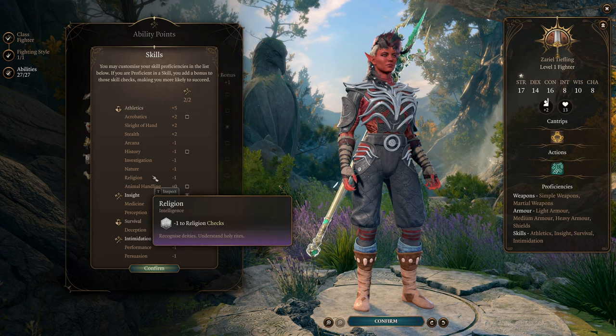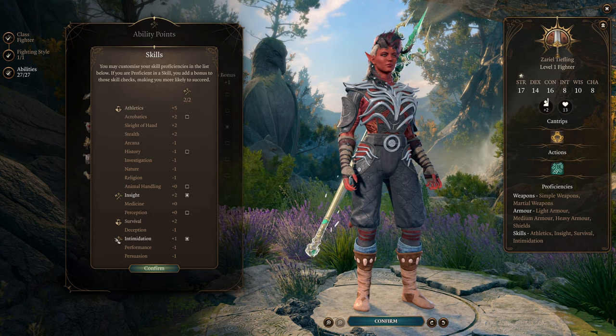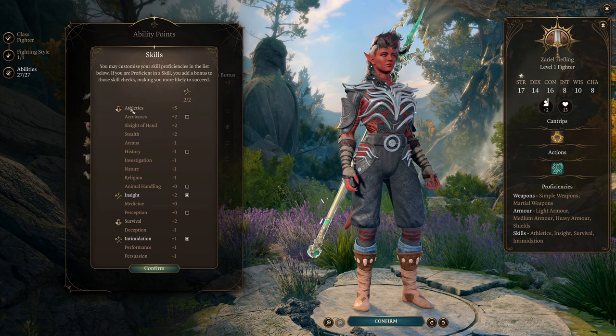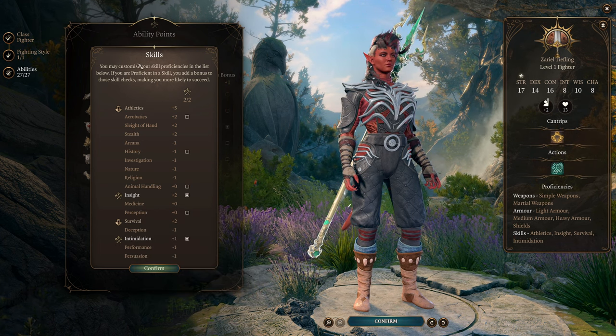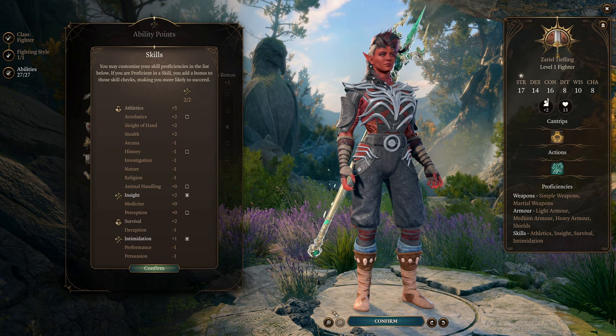As for our skill proficiencies, Karlach comes with the Outlander background. Either way, we want Athletics, and I'm going to be picking up Intimidation as one of our two skills, with Insight for the second. Athletics and Survival are perfectly fine, but I definitely want Intimidation.